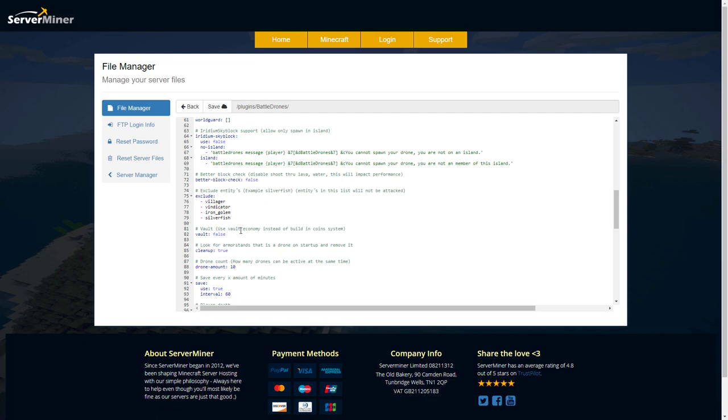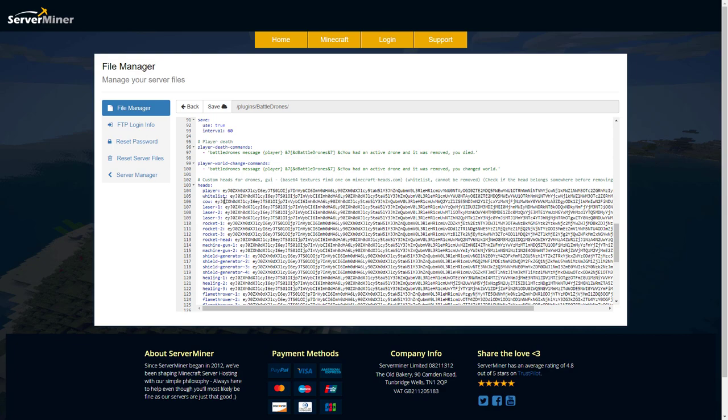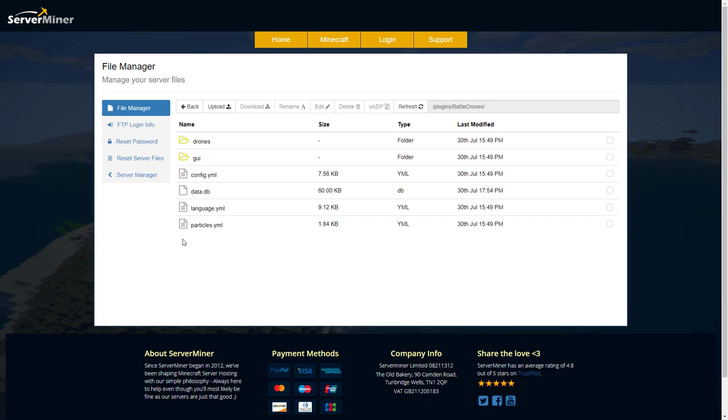There's a big option to use Vault instead of the coin system — if you want players to actually earn money themselves rather than using a command to give coins, you can enable that which would be pretty cool. Then you can set the max number of drones on your server — hundreds or minimized to 10, for example. The save frequency is every 60 minutes. Down here is the custom head section for drone textures — it wasn't working for me but should work when you download the plugin. You can change it to a different Minecraft head if you prefer; the heads change as you level up — rocket level one, two, and three. At the bottom there are warnings for low ammo and when your drone gets killed.